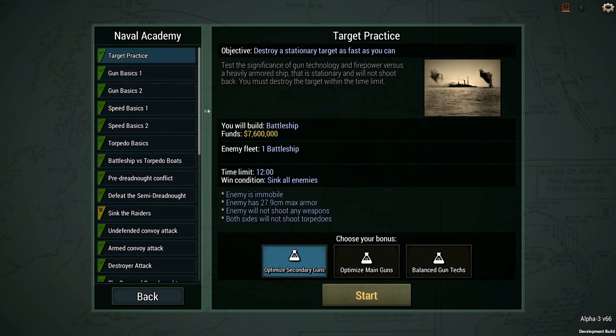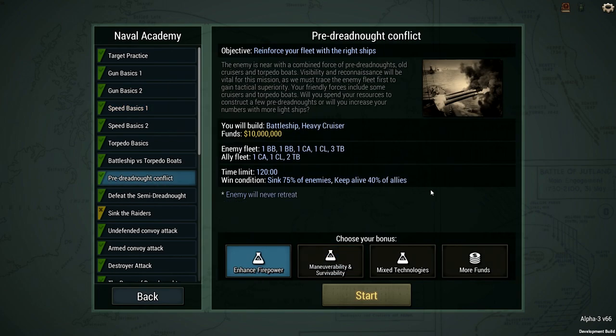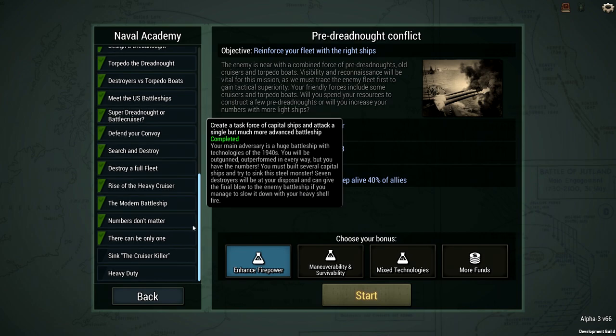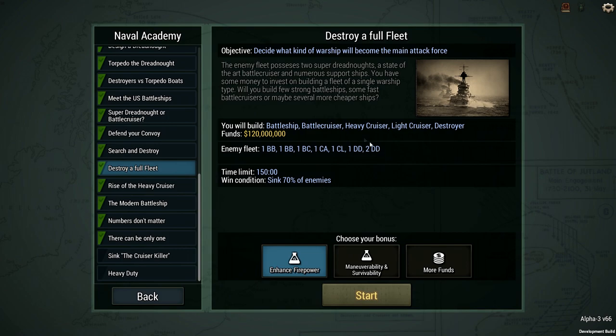Not bad for sure. There is currently no campaign, but a series of tutorials that get progressively more complex until you fight full-sized naval battles. This might sound somewhat limited, but one of the core features of UAD makes it quite interesting: the shipbuilder.